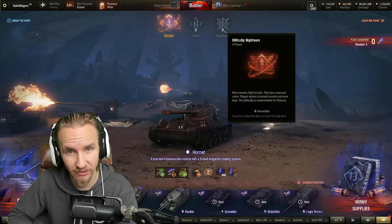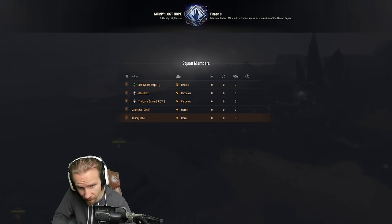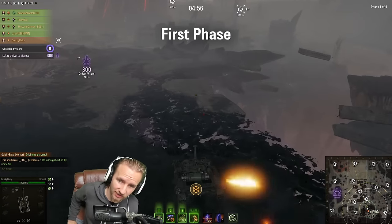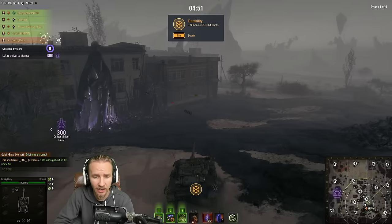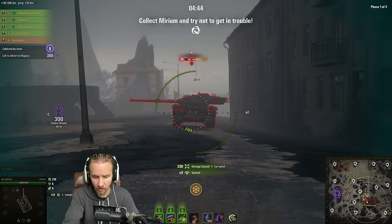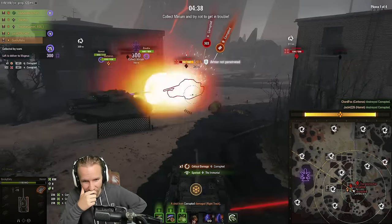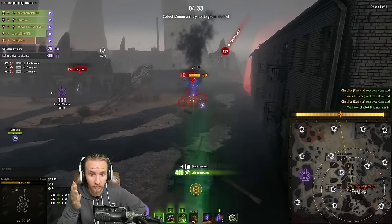Let's jump into nightmare difficulty, which I played yesterday on the NA server. I'm playing with Bobby Bobito, Char Fox, the Lunar Gamer, and Jack. They're all excellent players with roughly 52–56% win rates, so you get an idea of the team composition for getting through Murney.